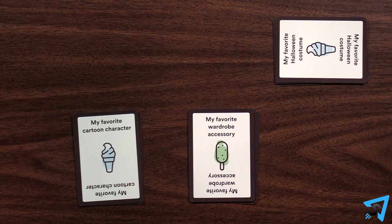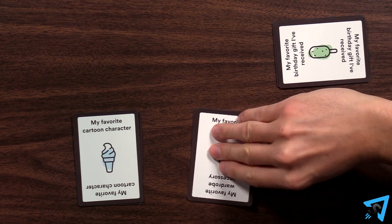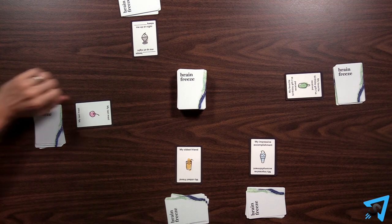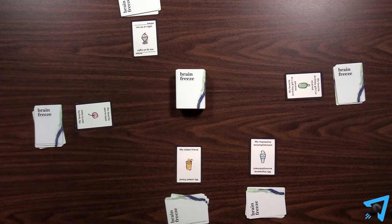If there is any question to the validity or truthfulness of an answer, or if there is a tie, then the rest of the players consult and decide the outcome. After a duel, if there are any other matches, resolve those duels. Only one duel may happen at a time. Once there are no more matches, play continues with the next player in turn order as it was prior to the first duel.